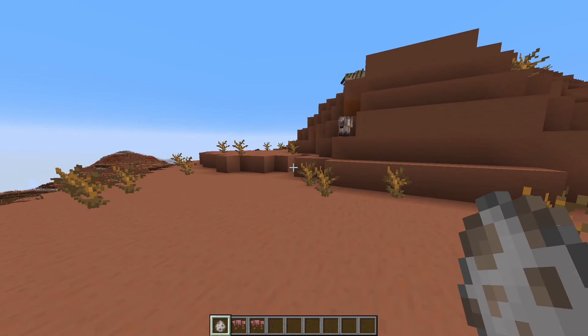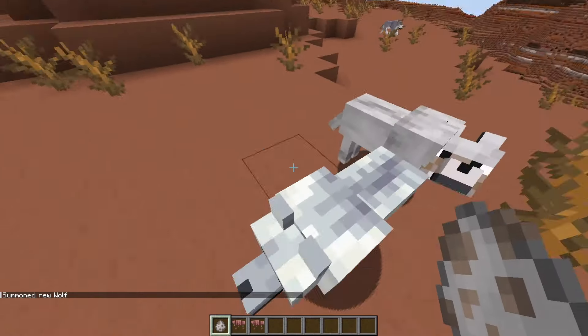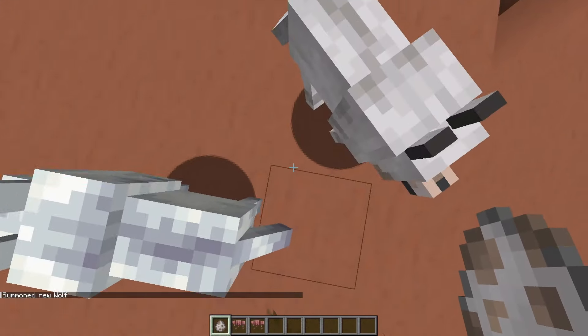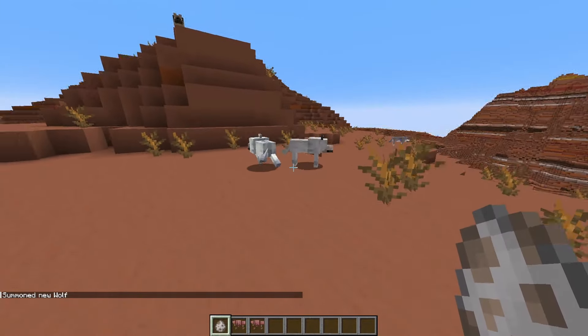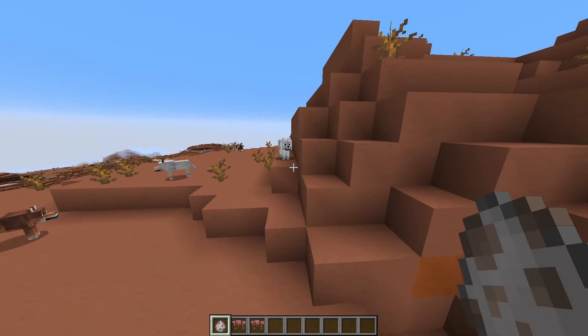The last wolf is the snowy wolf — it's rare and always walks alone. It spawns in the grove biome and it's a very cute dog. Very excited to see all these wolf variants make it into the game.